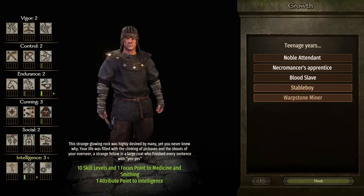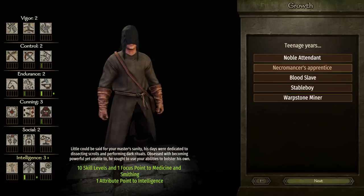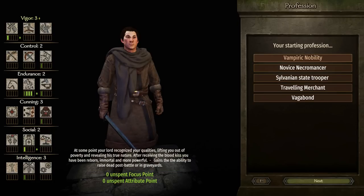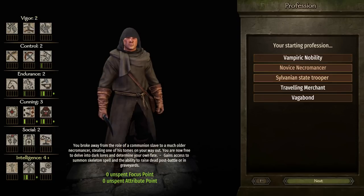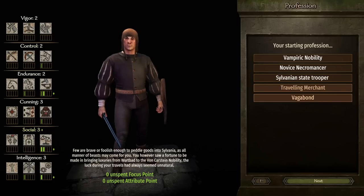The plan is we're going to play as a Vampire — specifically as a Necromancer's Apprentice and a Vampire, just so we can get access to some magic, because magic is always really cool. I haven't been able to try this before, so this is going to be fresh eyes for me.